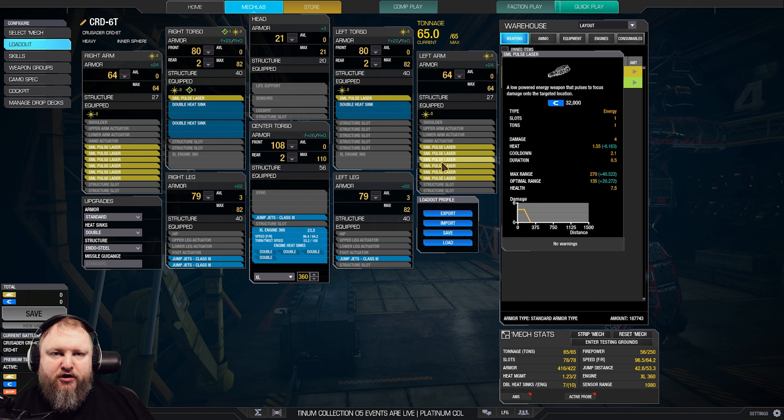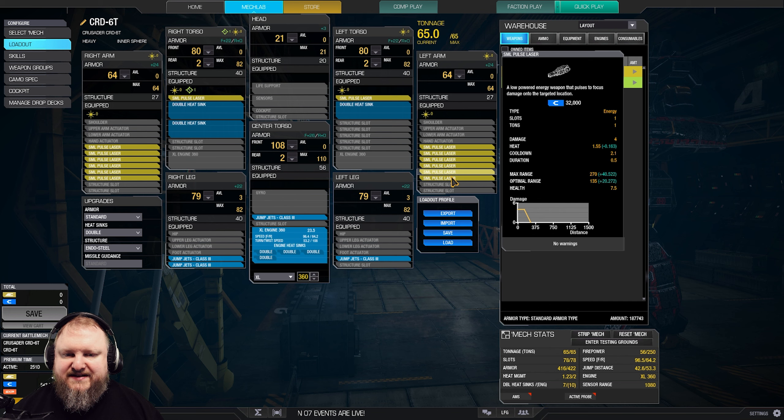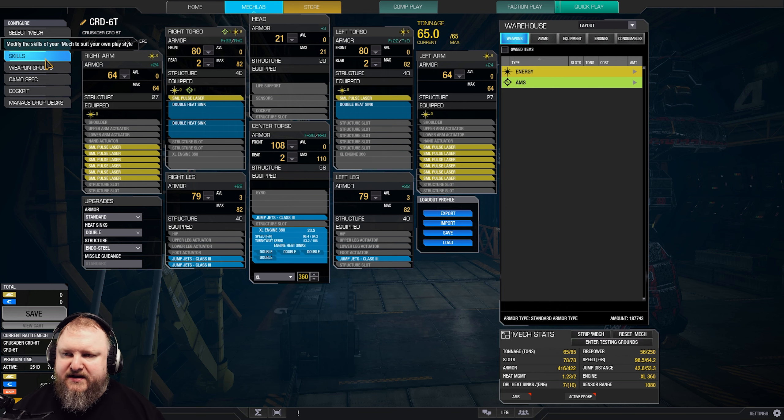In order to do damage with this mech you're going to go super high risk. Not only do you have an XL brawler, you also have to get in super close. This is the shortest range build that Inner Sphere has to offer, so keep that in mind. If you don't want to go in deep, go play around your teammates - don't just charge off into the sunset because you will die.